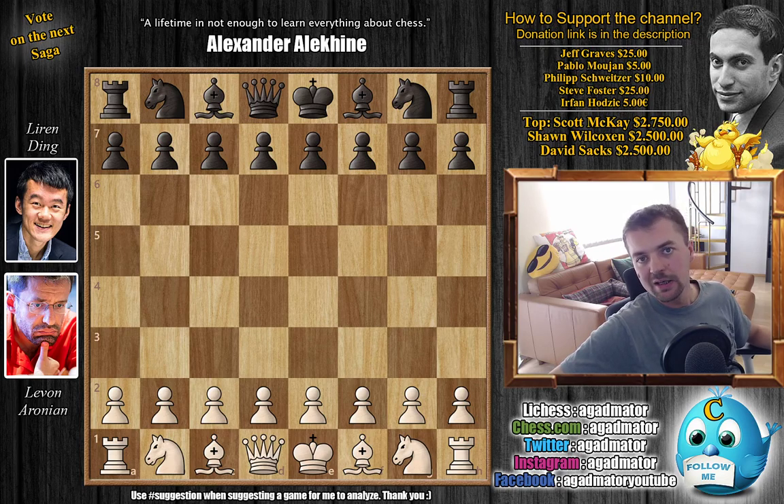If you can get a win in the Classical, that's just awesome. We've seen the game yesterday between MVL and Magnus - it was just a brutal game. No one should be forced to play positions like that, if not voluntarily. And now we're going to check out Xi versus Ding.